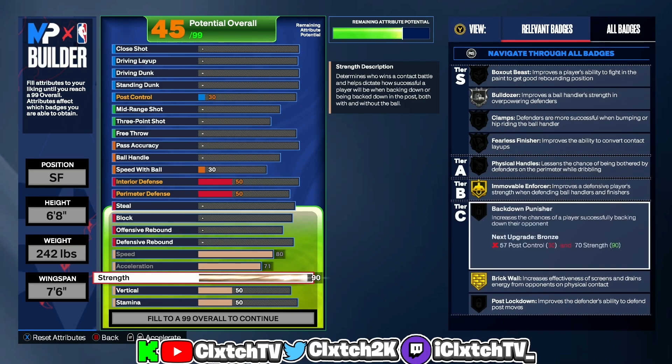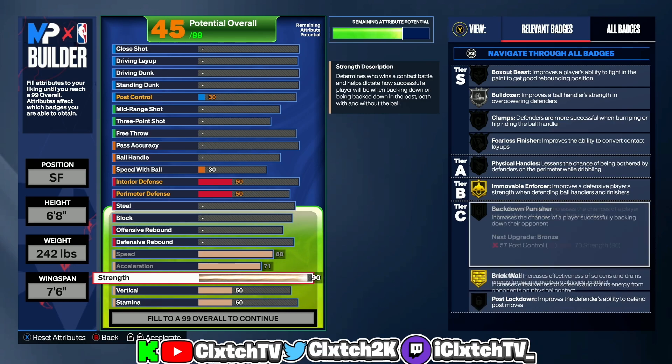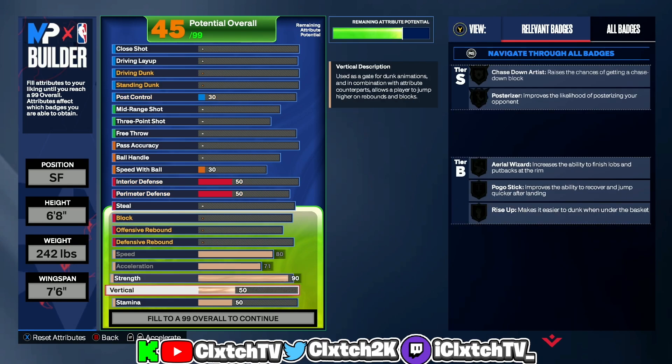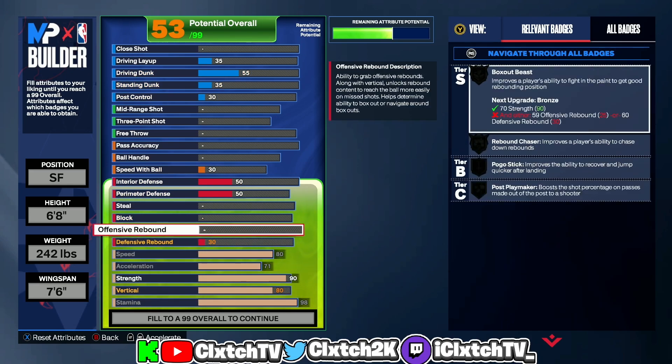I gave the build 90 strength. 90 strength gives you Gold Immovable Enforcer and Gold Brick Wall — perfect if you want to set screens. It also gives us Hall of Fame Box Out Beast once we upgrade rebounding. I put the vertical to an 80, which is what you need for Gold Chase Down Artist. Then I maxed the stamina out to a 98.